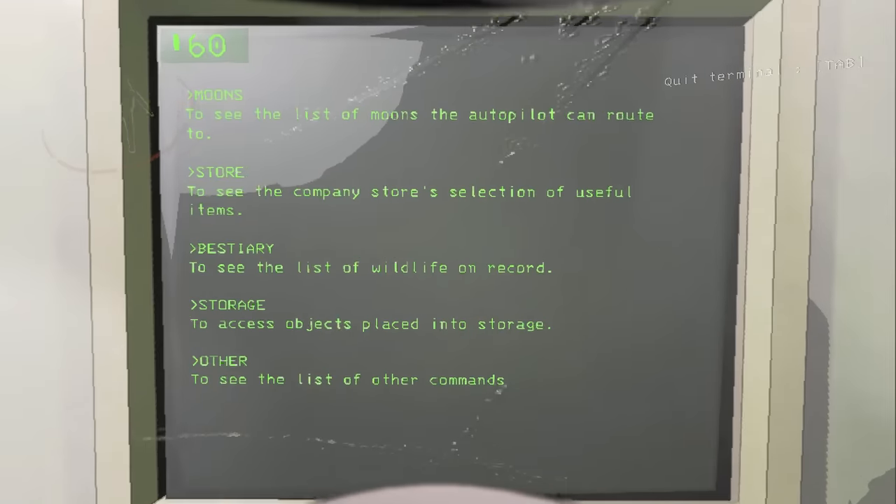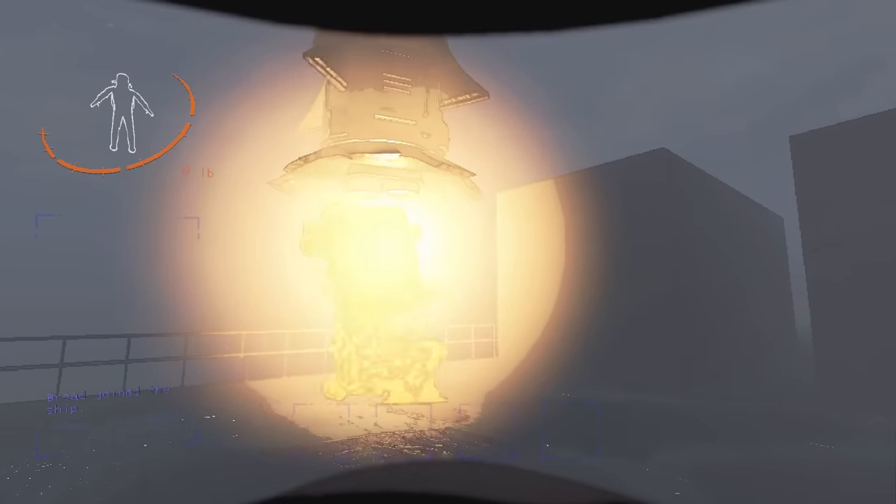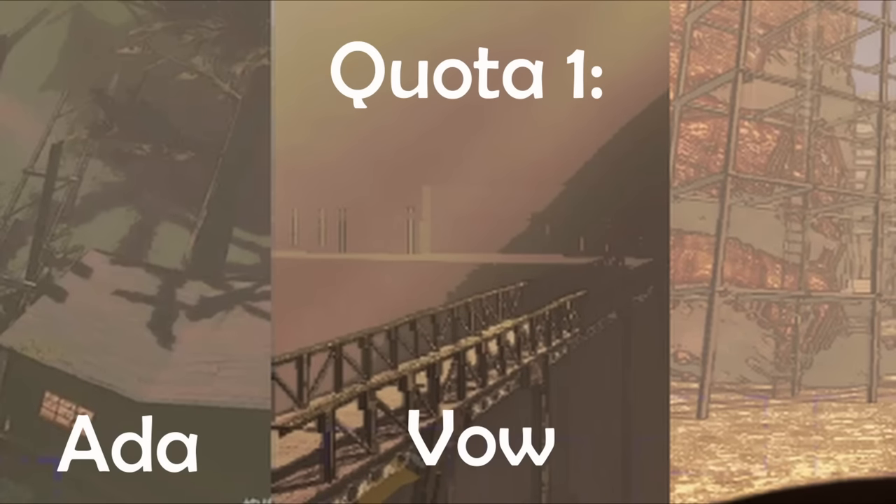To start off high quota, we order two shovels and land at the company, as it does not use a day and you can get the shovels. Then for quota 1, you are going to go to Adamance, Vow, or Assurance.